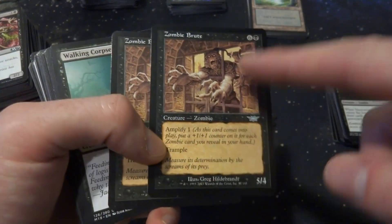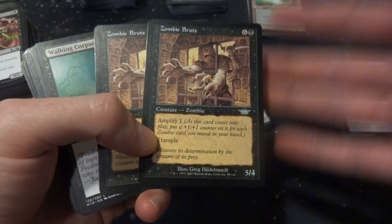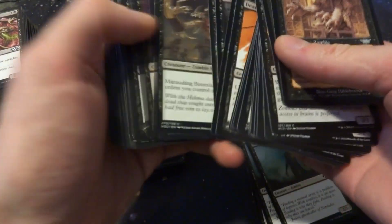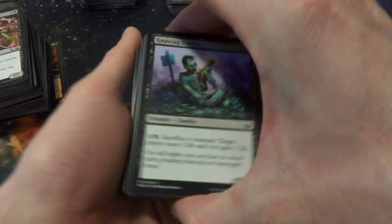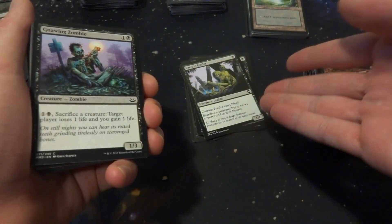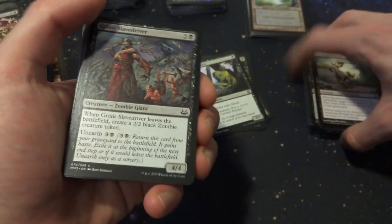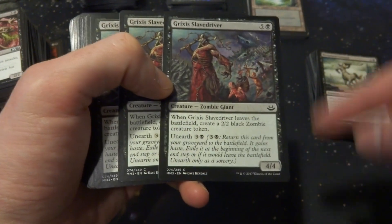Necromancer's Assistant enters the battlefield and mills your top three cards — I like to play from my hand sometimes so probably not. There's a card for 6 and a black that's a 5/4 with Amplify 1 — if you show four zombie cards from your hand it enters with four counters, so it could be big but it's really expensive. Gnawing Zombie: sacrifice a creature, target player loses one life and you gain a life — I like Carrion Feeder's free sacrifice outlet better. The Turnclaw Centaur enters and mills the top four cards of target player's library, creates a 2/2 black zombie token when it leaves, and has Unearth for six mana. Maybe I'll put one in the pile.